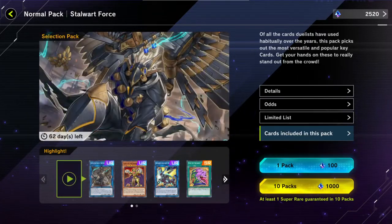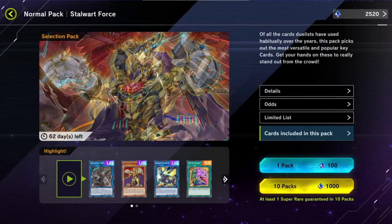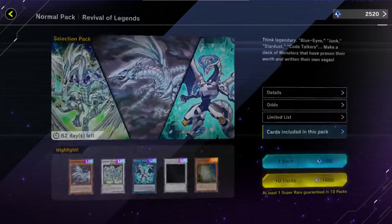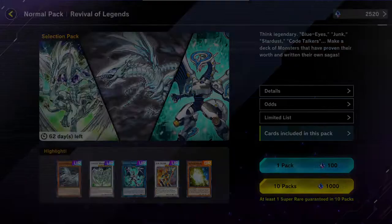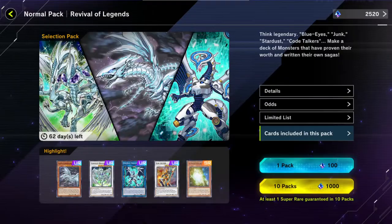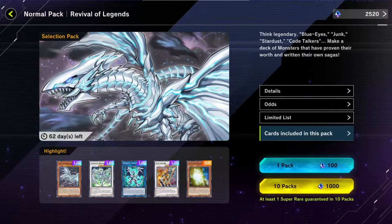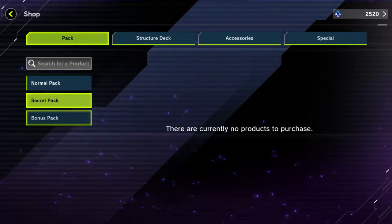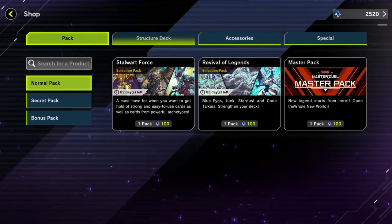These are only the highlights? Oh — Tri Brigade. That must mean these have dragons. Blue Eyes Alternative Dragon, Firewall Dragon, Junk Archer. Any secret packs? I have no secret packs. These are the bonus packs I got from linking to Sony, which I'll open a little bit later.